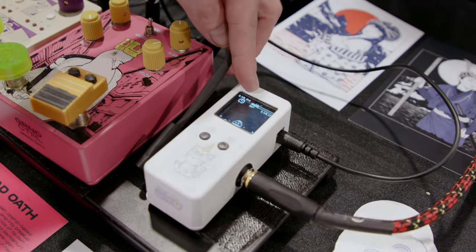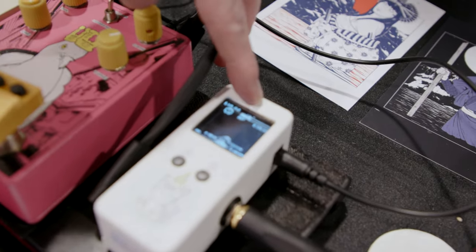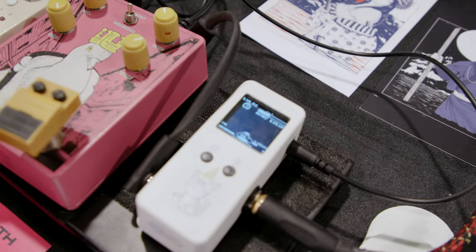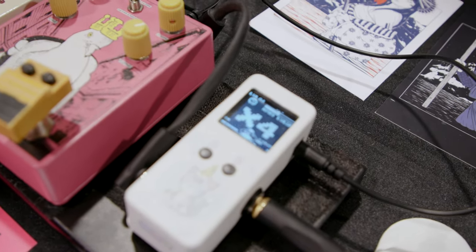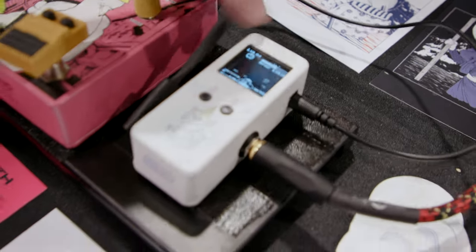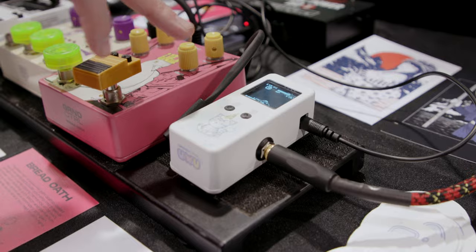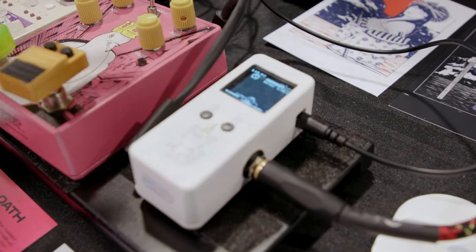If you look at the corner of the screen, you see a level indicator and an experience points indicator, just like in video games. As you play, the creature reacts to it and gains experience points. What you're seeing now is the pedal in demo mode, so everything's accelerated because it takes more time to evolve through it. You see an experience point multiplier when you play for a long time, and I keep playing so you can see the level-up screen. That's the main feature.